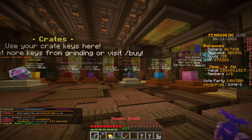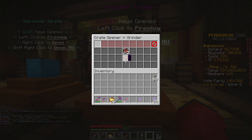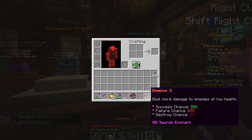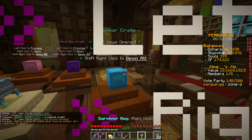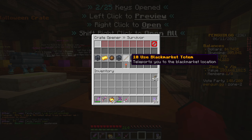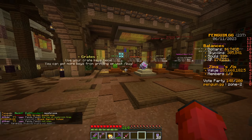We've got 20 skin keys and a random grinder and survivor which we're going to open as well. We'll just crack these couple open first. A couple of extreme books — Force 3, Demise 3 — these two cool books. I don't really want them to be honest. And then a survivor crate — a 10-use black market token. Wowza, cool.